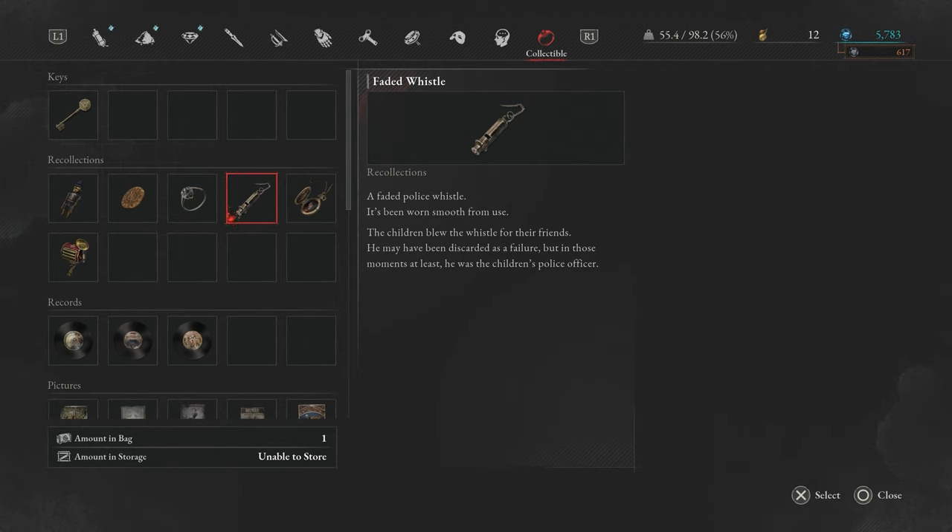Hello everyone, Johnny Hurricane here from GameMasheros.com and today we're going to go over what to do with the Faded Whistle in Lies of P. Let's get started.